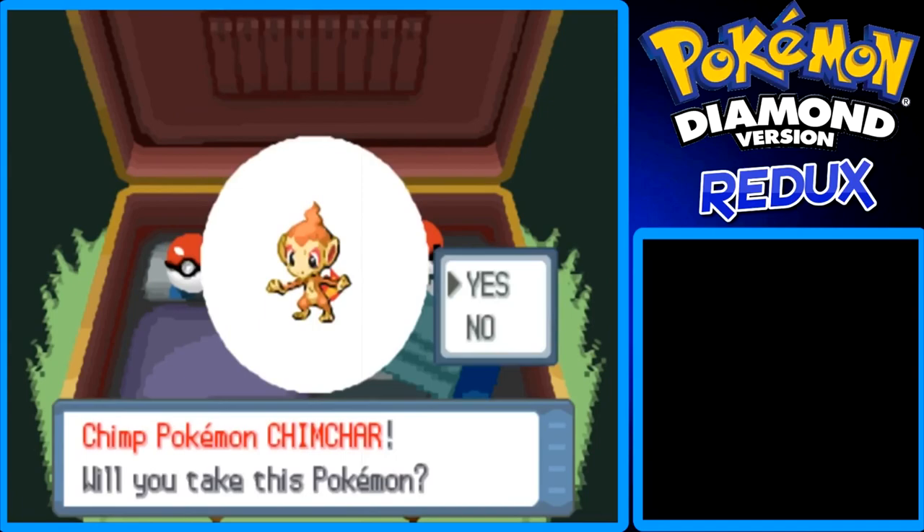You've got Chimchar. Fun fact: in Pokemon Diamond and Pearl, if you do not choose Chimchar, the only other fire type Pokemon in the main game is Ponyta. So there are only two fire types in Diamond and Pearl — Chimchar and Ponyta. Their final evolutions are Infernape, a fire-fighting type, and Rapidash, a pure fire type. They changed that in Platinum, thank goodness.